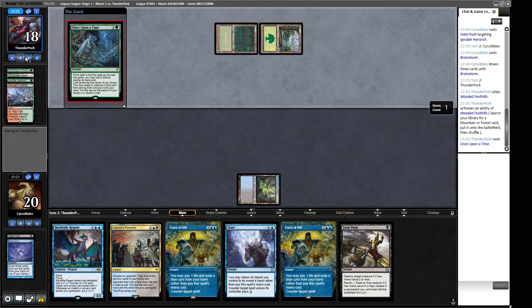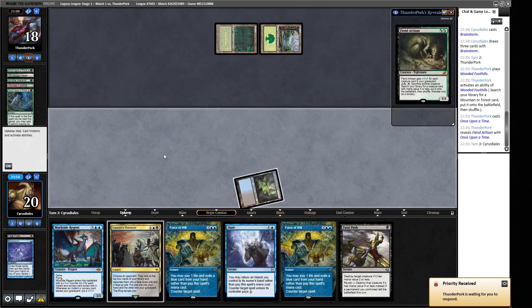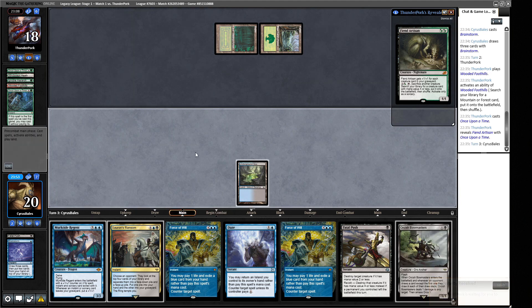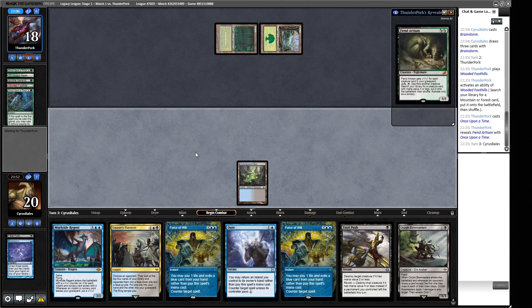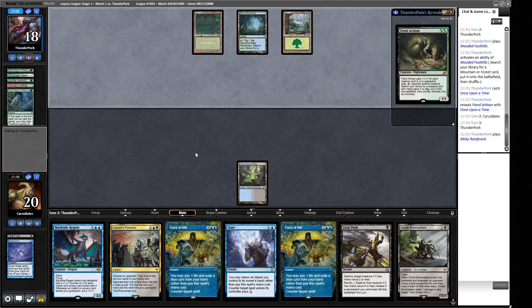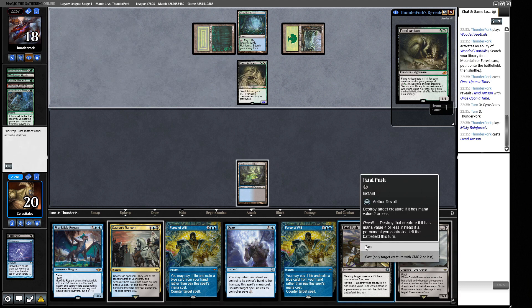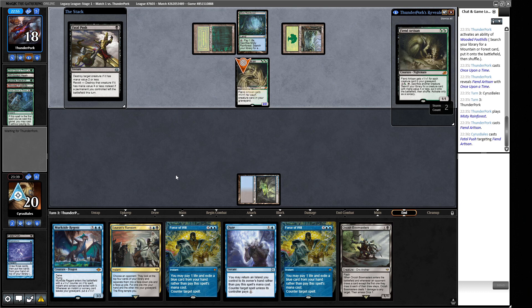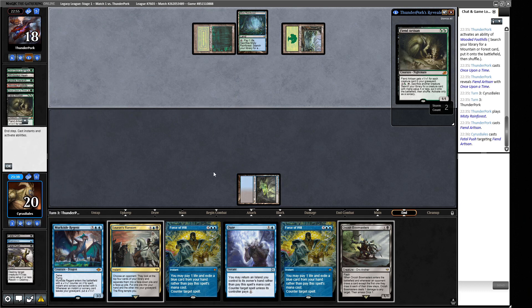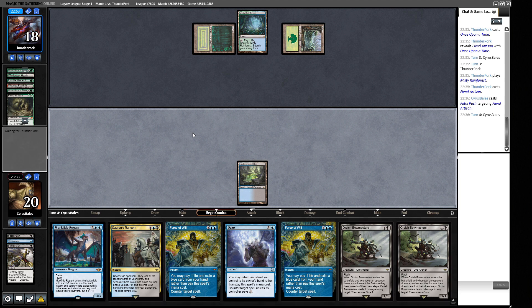Our hand is just full of spells but Once Upon a Time is being cast, so our opponent isn't running away with things right now. We've got a nice target for Fatal Push next turn. We pass with one Orcish Bowmasters to draw through and try to hit a land. They crack Misty Rainforest and then we Fatal Push their creature. They could have Veil of Summer but we can counter that with Daze.